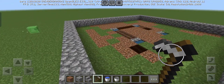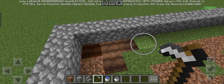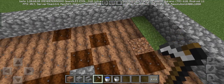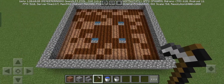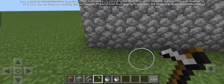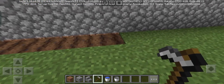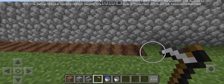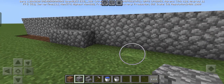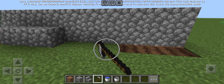Our next step is to use our hoe to convert this dirt platform to farmland. Now come to a corner and count 7 blocks and place 3 blocks on the 7th block like this. Make sure these 3 blocks are in the center.